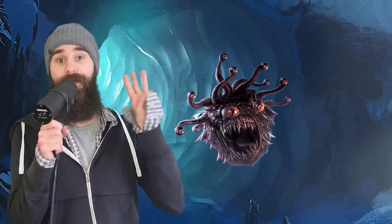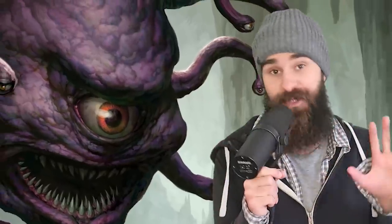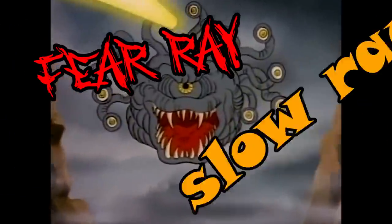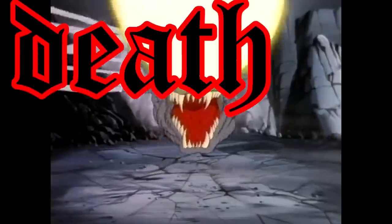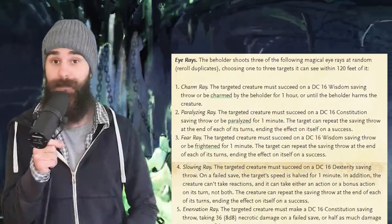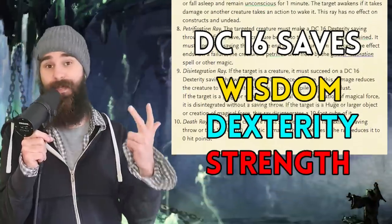It can also use its action to fire off 3 random eye rays at a range of 120 feet. There are 10 options: Charm Ray, Paralyzing Ray, Fear Ray, Slowing Ray, Petrification, Enervation, Disintegration Ray, Telekinetic Ray, Sleeping Ray, and Death Ray. They all require a DC 16 saving throw of either Wisdom, Dexterity, Strength, or Constitution, or you're going to suffer. All of them are bad, either incapacitating you or dealing insane damage, and it gets 3 per turn.